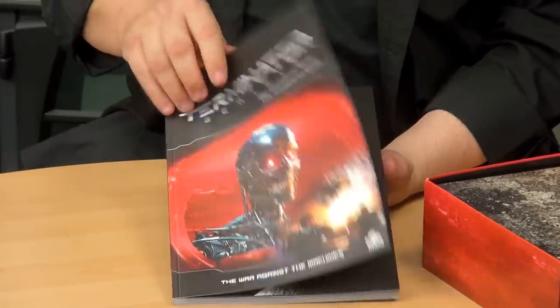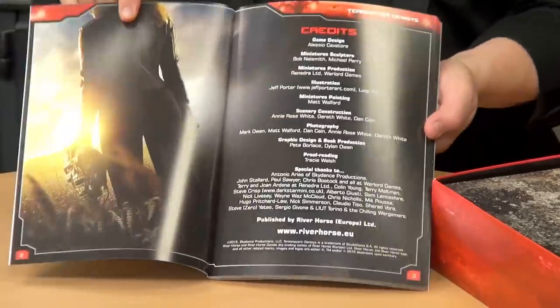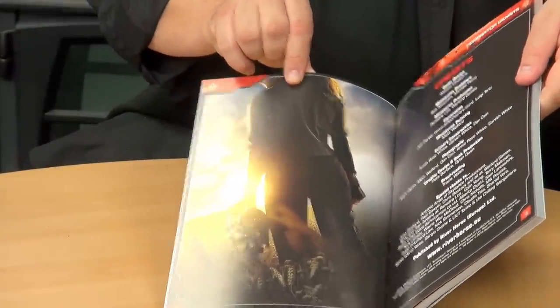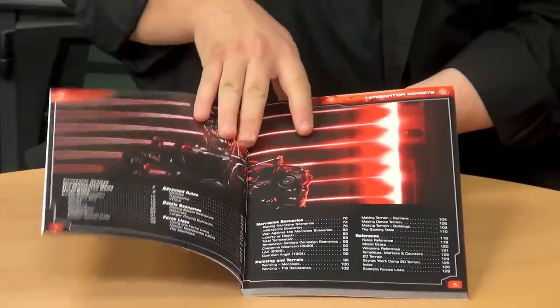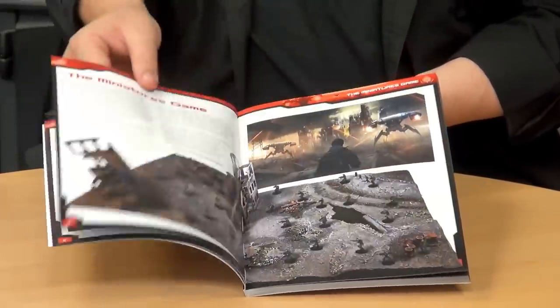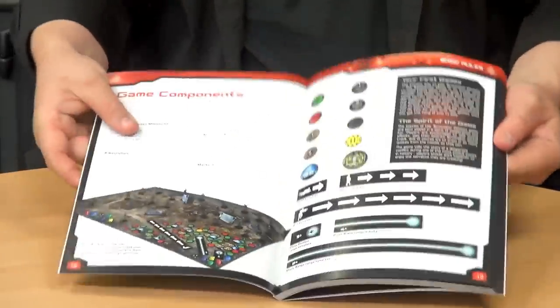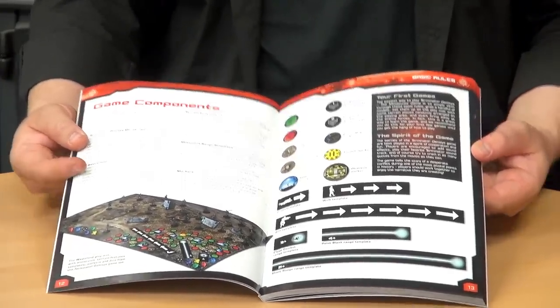It's a very nice, sexy rulebook. I imagine we're going to get lots of nice images from the movie — there's one there. We have a table of contents, and everything is very slickly laid out. By the time you get to page 12, you're immediately into seeing what's actually in the box and how it all goes together. So Alessio, what am I looking at here?